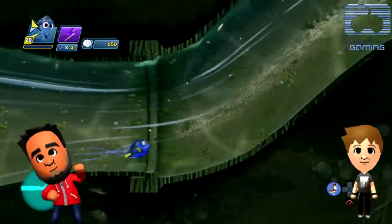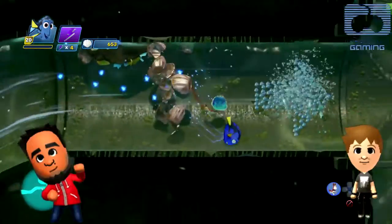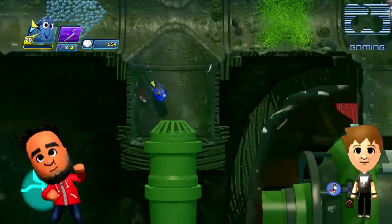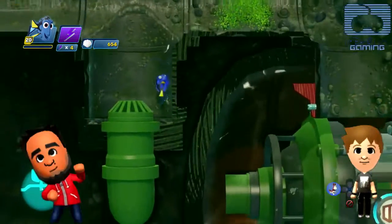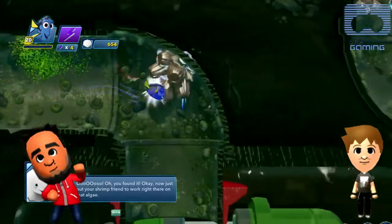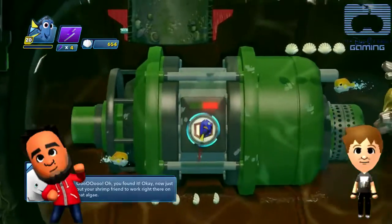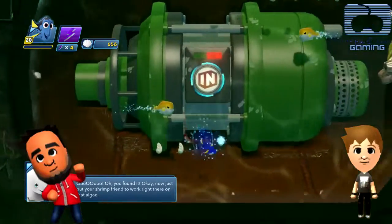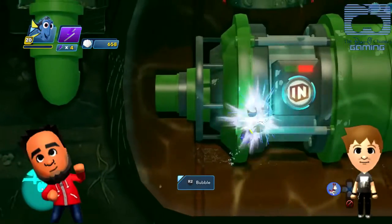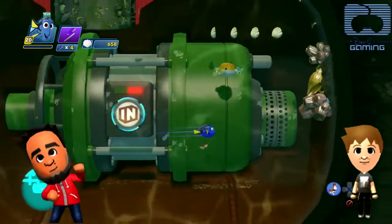Good job! What else we got in these pipes? Little arrows are telling you — turn on the current to open the valve. You gotta eat the algae — right when I said there wasn't any, you found it! Put your shrimp friend to work right there on that algae. Then you might want to break everything first before you turn on the current. Hit him — boom! Current's turned on, but you can still go get those shells.